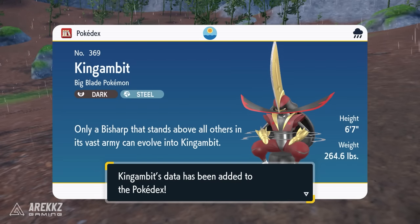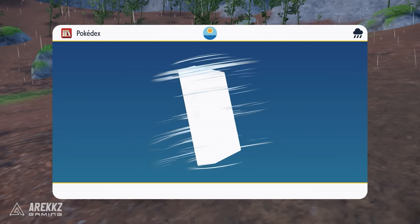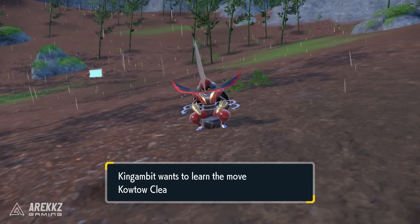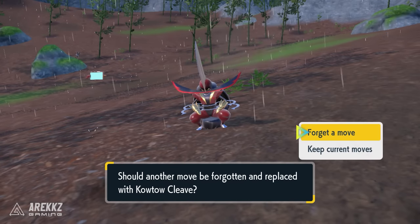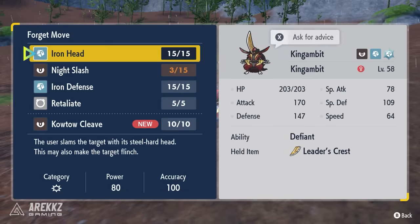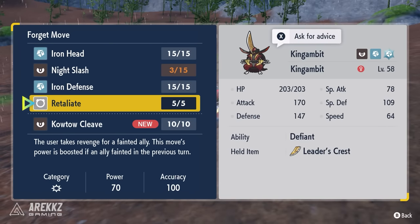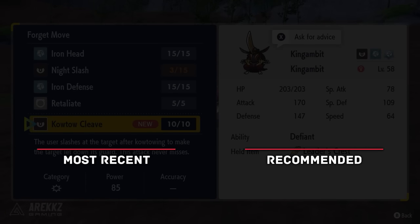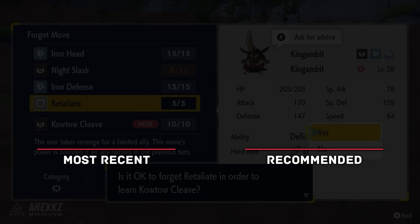So that is all you need to know. Catch a Bisharp holding a Leader's Crest, which is a Bisharp surrounded by Pawniard, battle three other leaders, and then level up to evolve into King Gambit. Hope you guys found that helpful. Any more questions, leave them in the comments below. Do be sure to keep it locked for plenty more Pokemon Scarlet and Violet. You can check out one of these recent videos on screen. I'll catch you guys in the next one.